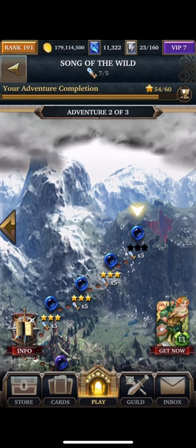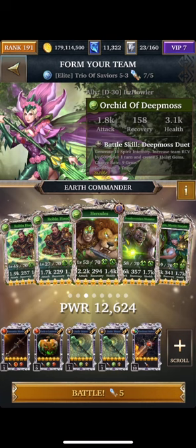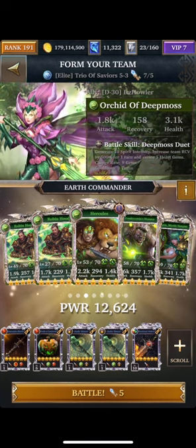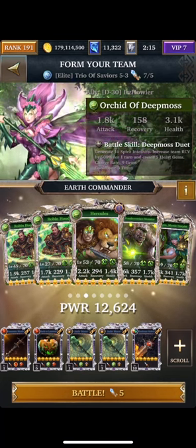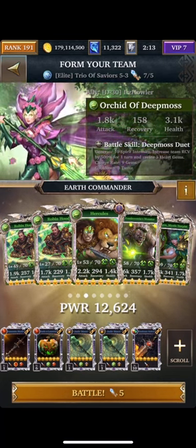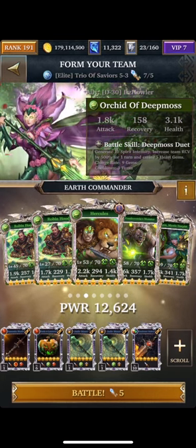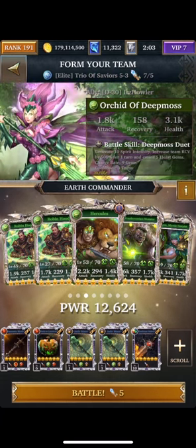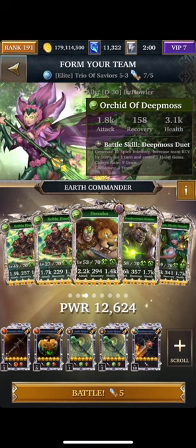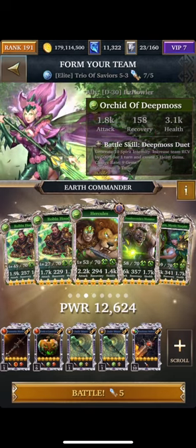So I am on the second last level in the Elite map, and I'll show you the team I'm using right now. I'm using two Robin Hoods at six stars that is boosted to ten times commander. I'm using Hercules to boost all of my earth attackers. I do have Frankenstein, who has been extremely useful so far, and I was able to get Lyra at the five star event collection. So I got lucky and I got the main character — I have her in my team as well, because she does also have a ten times bonus. And as a leader, I just brought in Orchid of Deep Moss to give me the additional ten times bonus here.